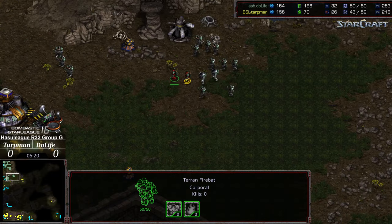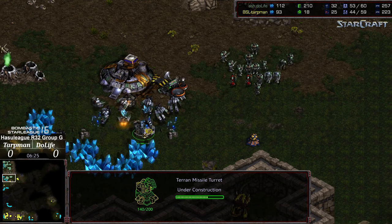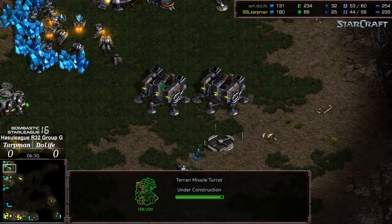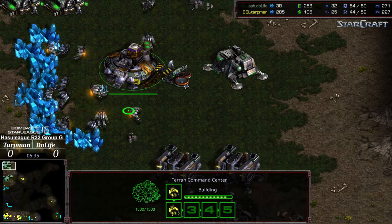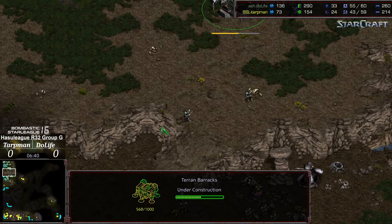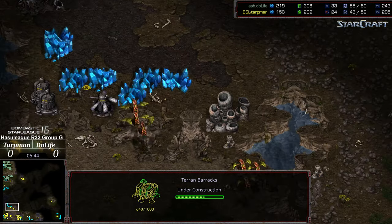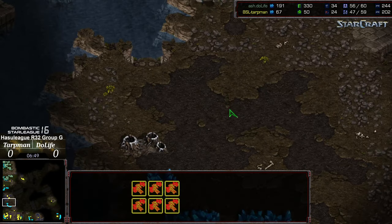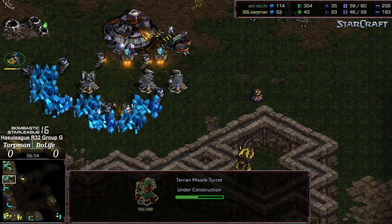It comes out a little bit later. Some Firebats constructed from Duelife — so he was thinking about maybe going for a bust. Turrets in triplicate at the natural expansion. Zergling Speed has evolved, so testing the borders there. Turret at the main as well. Engineering Bay, range is going to finish. A third barracks is being added on, so it's going to be up to Duelife to crawl out, get additional territory, and stop an additional base. Now we're seeing Tarpman grab the bottom right expansion as the initial Mutalisks are fielded. Let's see how his micro does.